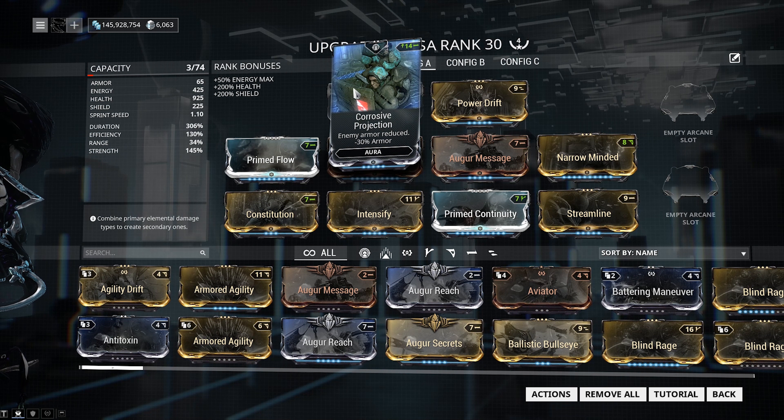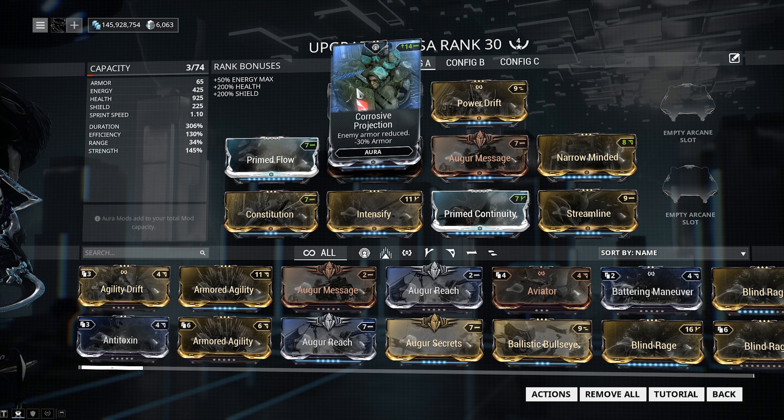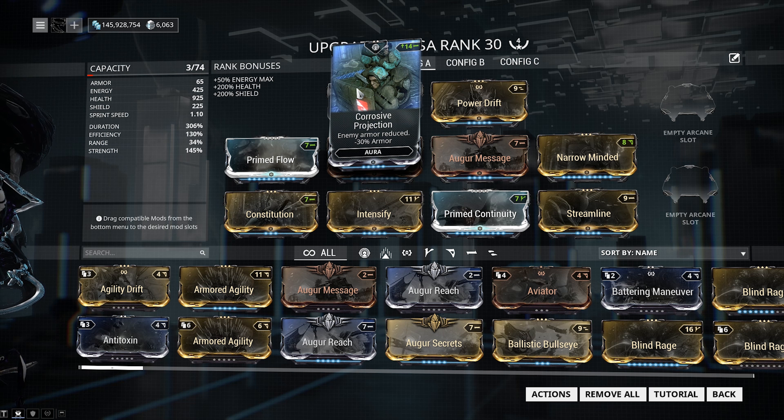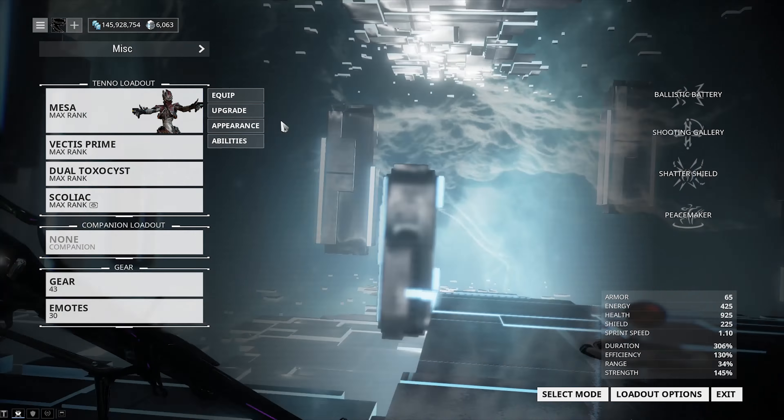For the aura mod, it depends on what you're doing, but in most cases I like running Corrosive Projection because it removes 30% of enemy armor. You can also run Pistol Amp for more Peacemaker damage versus Corpus or Infested. However, against armored enemies, removing 30% of their armor gives more overall damage. So use Corrosive Projection versus armored enemies, and Pistol Amp versus enemies without armor.